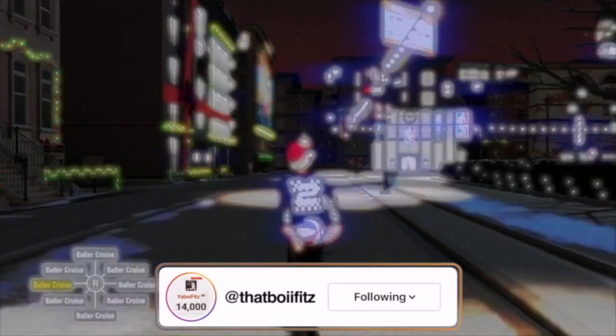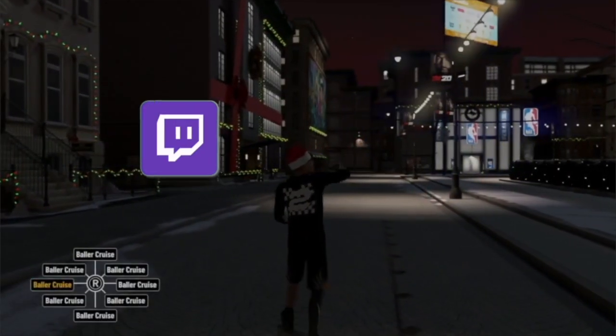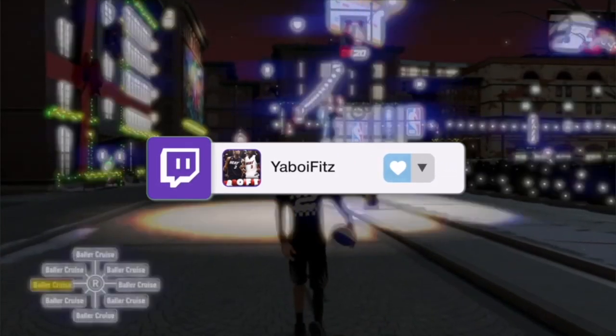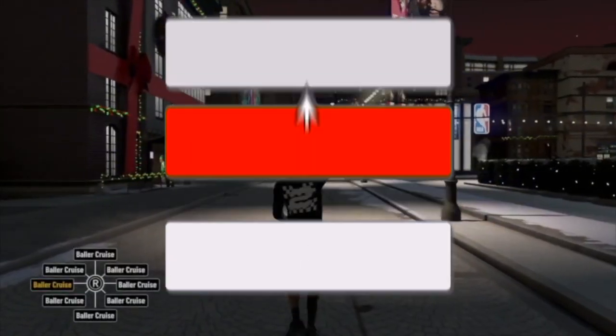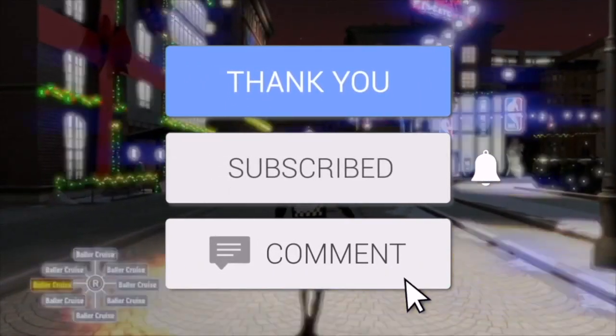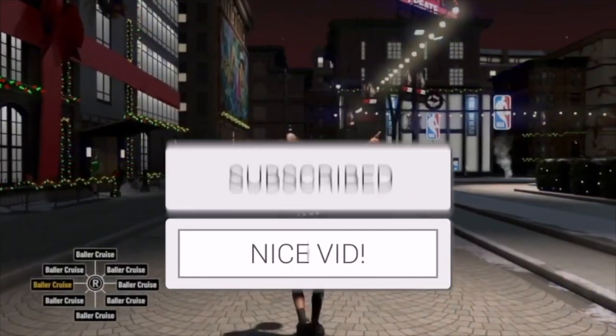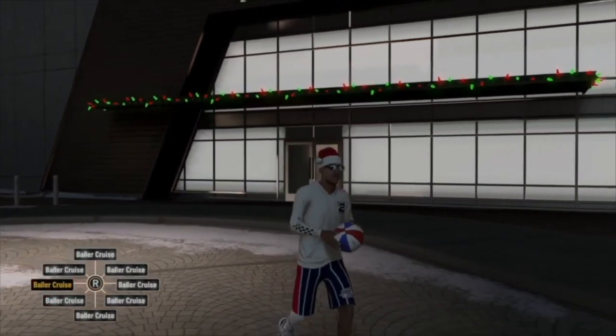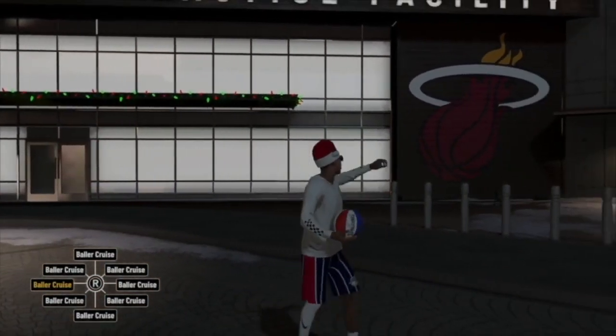Okay, so this video is going to be the best animations for every category at the end of NBA 2K20. In this video, I'm gonna go over the best jump shots, the best dribble moves, the best dunks, the best layups, the best big man animations, so that's post scoring.